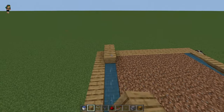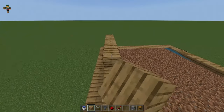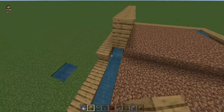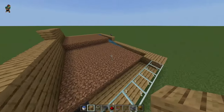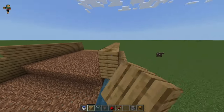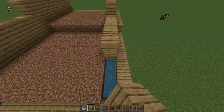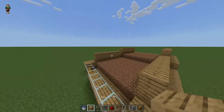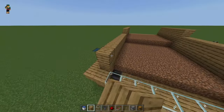Now we're going to cover up the water source and build a two-high wall so our crops don't fly out of the farm. Do that on both sides — cover up the water and build a two-high wall all the way down the farm so the water is covered and the crops don't go over the wall. Then add those walls at the end as well.